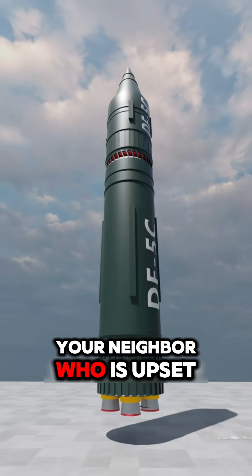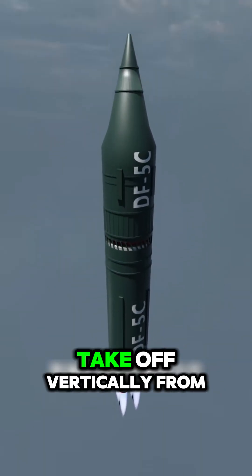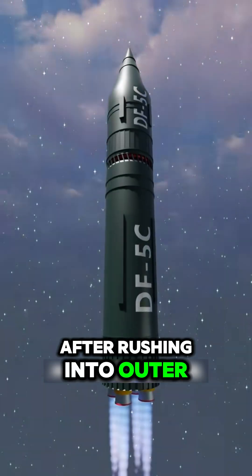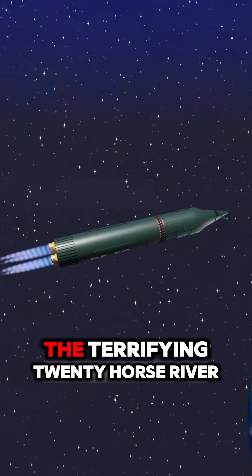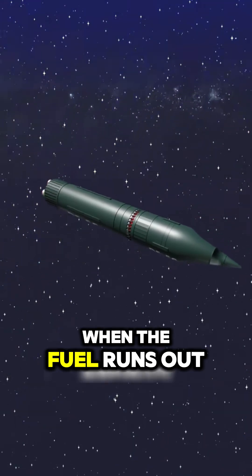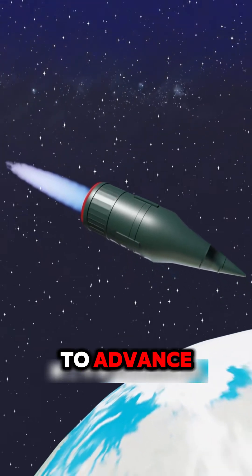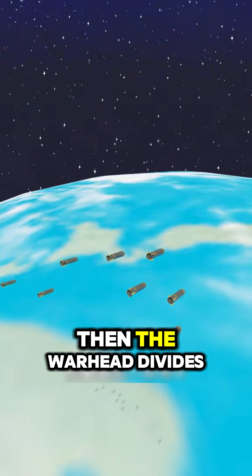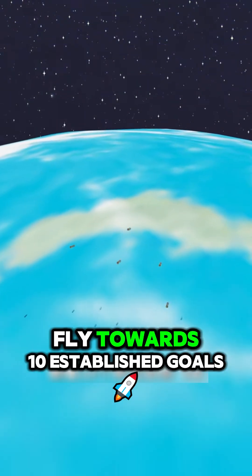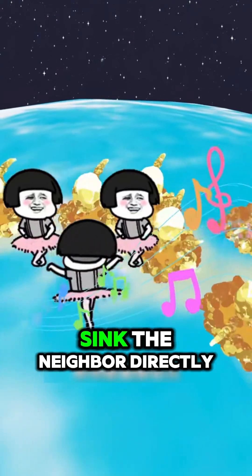When you give the launch order, the rocket's third stage activates and the missile takes off vertically from the silo. After rushing into outer space, it changes orbit and flies towards the target. The speed reaches a terrifying Mach 20. When the fuel runs out, the hull automatically falls off. The second engine continues to advance, sending the warhead into position and releasing the nuclear warheads. The warhead then divides into 10, flying towards 10 established targets, transforming into 10 giant fireballs and mushroom clouds, destroying the target directly.